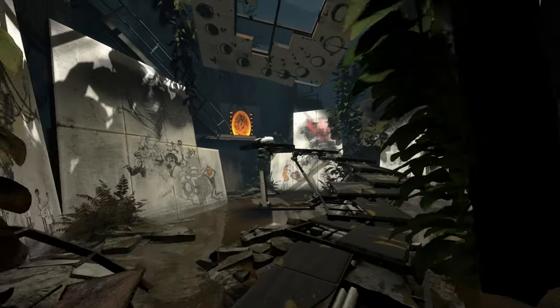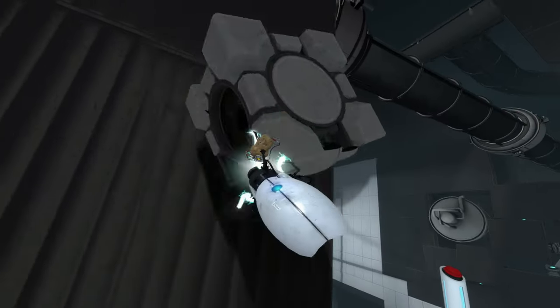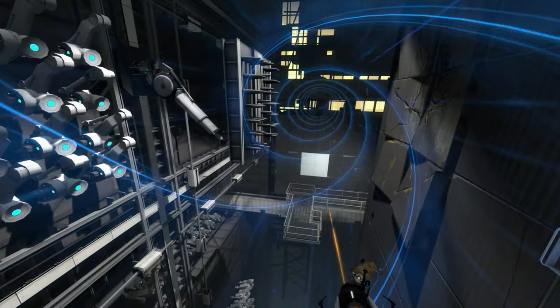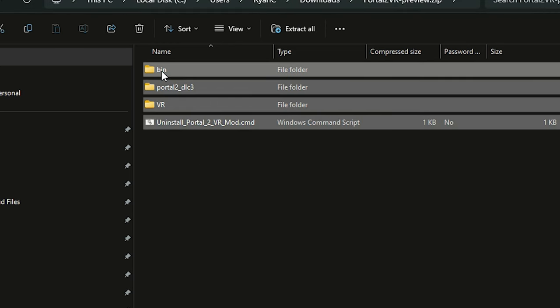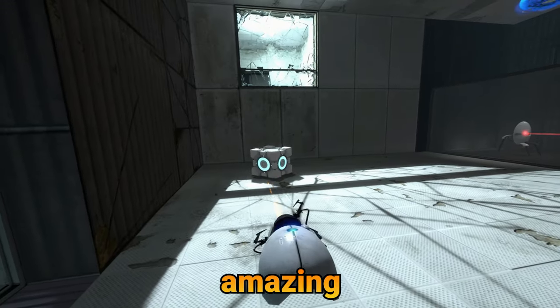Portal 2 is now fully playable from start to finish in virtual reality. Installing was a breeze — you simply download, click and drag the files from one folder to another and you're good to go.